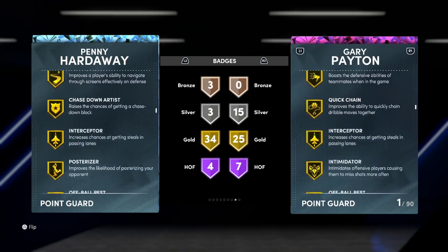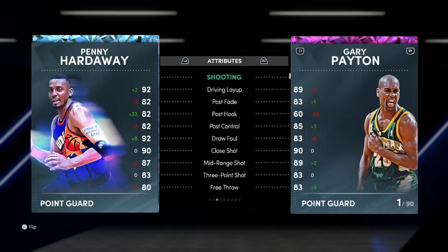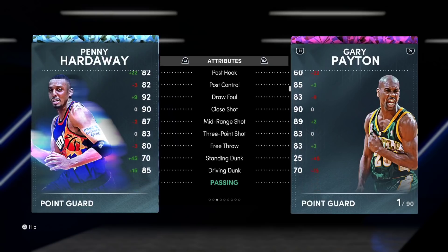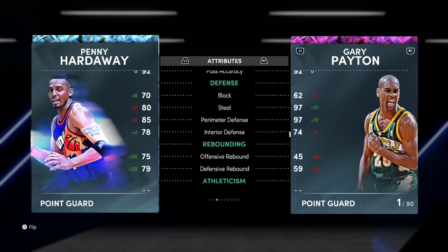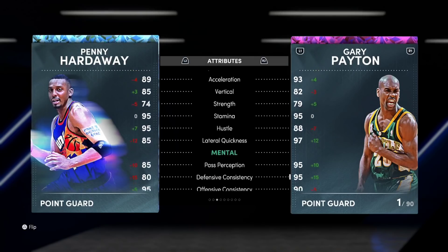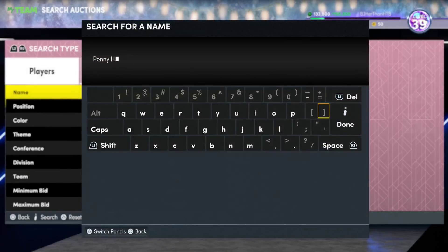He doesn't have Clamps, he can't guard ball, but he can guard everyone else. In terms of attributes, you're getting a decent three-ball. His release is easy to green but slow. He's got a good driving dunk, not the greatest defense stats, but a decent steal and he plays lanes well. Solid speed. And again, he's a 6'7 point guard — he's a lot better than Magic Johnson, who I have completely forgotten is also in this 10.